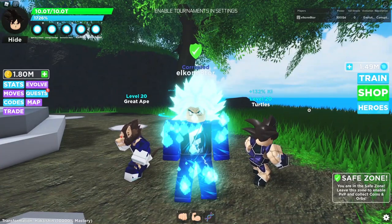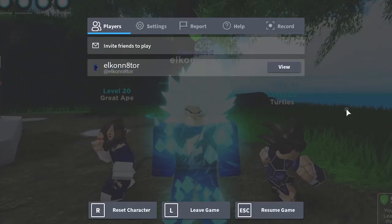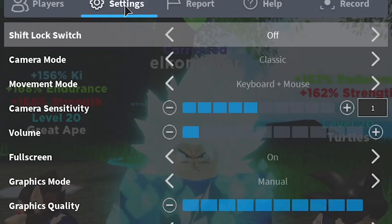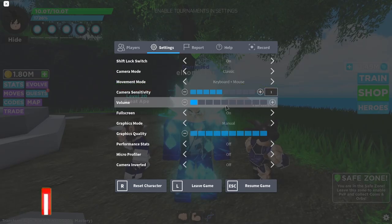Press the Escape key on your keyboard and it's going to bring up a menu. Once that menu is up, head over to the Settings panel and click it. You're going to see a ton of Roblox settings. Come up to the top and you're going to see an option called Shift Lock Switch — it's going to be off automatically. Just turn it on and you are good to go.